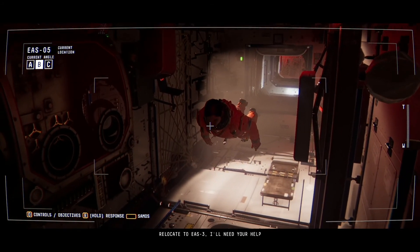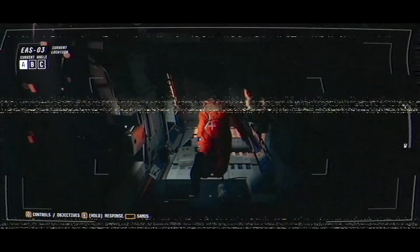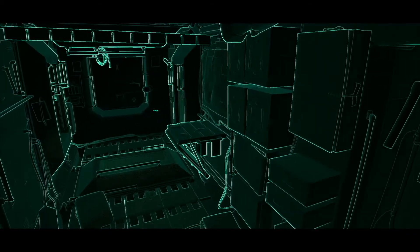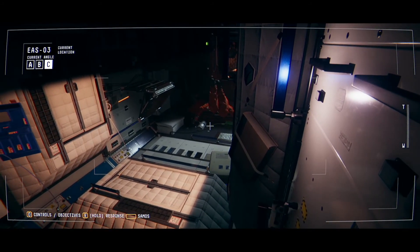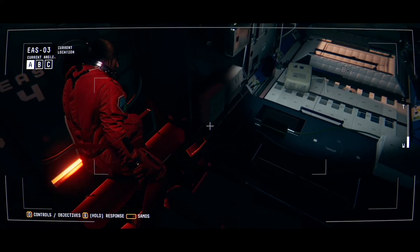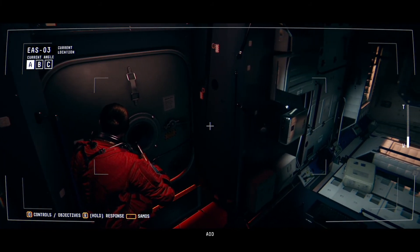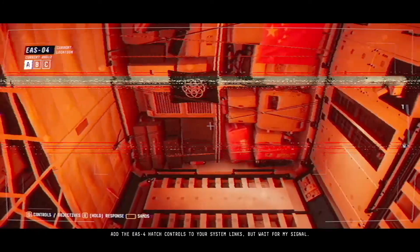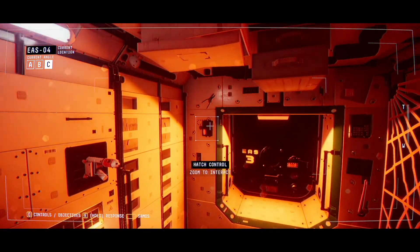Relocate to EAS 3, I'll need your help when I get there. Alright, say no more, Fisher. You ready, Fisher? Add the EAS 4 hatch controls to your system, but wait for my signal. Say no more. Here it is.